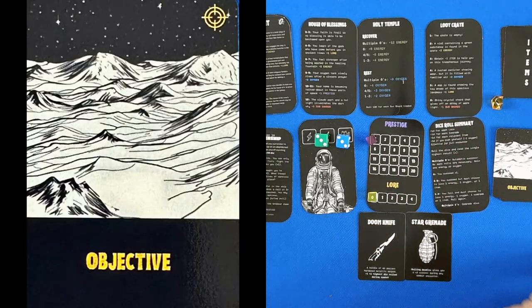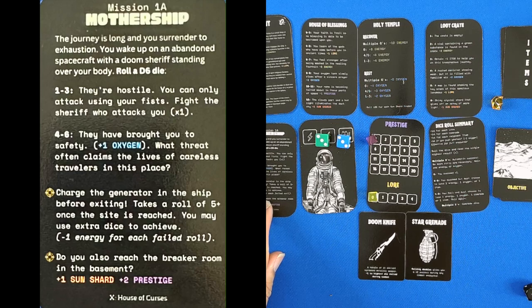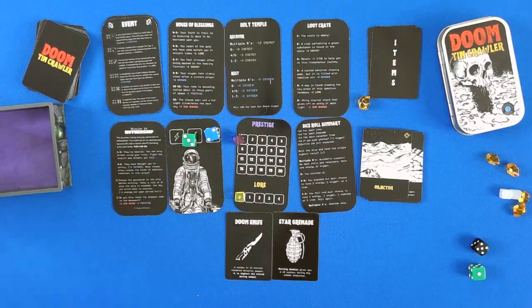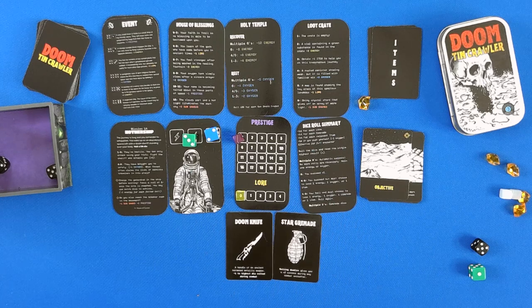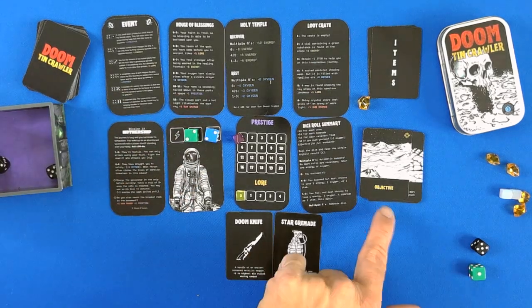Objective: charge the generator in the ship before exiting. Takes a roll of 5 or higher once the site is reached. You may use an extra die for help — I am going to do that. This is not a combat encounter. We have 2 successes right off the bat. We do lose an energy, but we have charged the generator — we have met our objective.